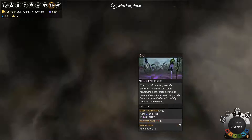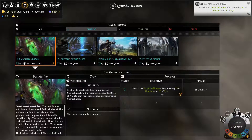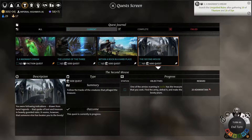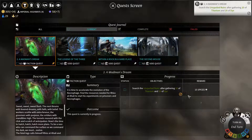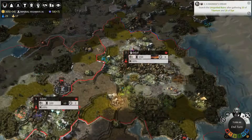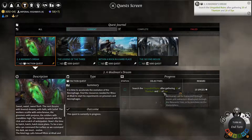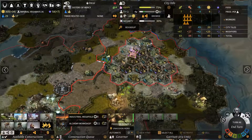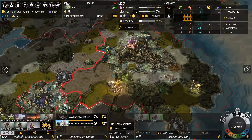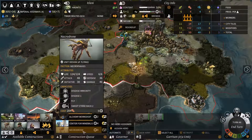So we're going to consider buying some dye here to help complete our quest. Let's take a look at the quest itself: search the unspelled ruins after gathering tin, titanium, and 20 dye. Do any of the other quests require anything in particular? Nope. So we need 20 dye — right now we have 13 and we're getting 1 dye a turn. Do we need to use a hero? No. We have plenty of time to assign him to an army if we had an army. Perhaps we should make one — getting a necrodrone out on the field would be pretty sweet.